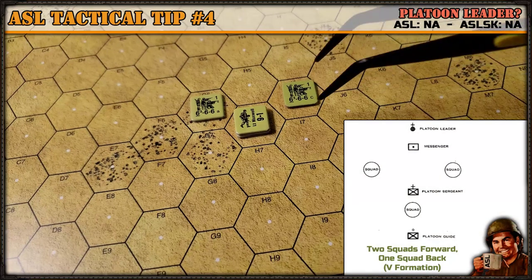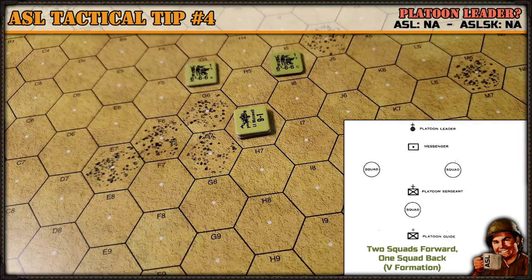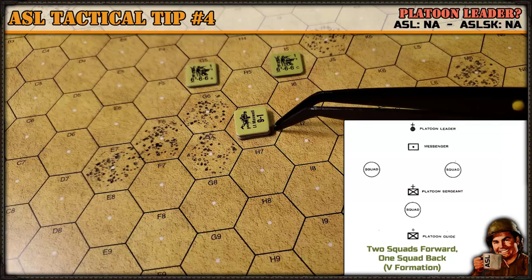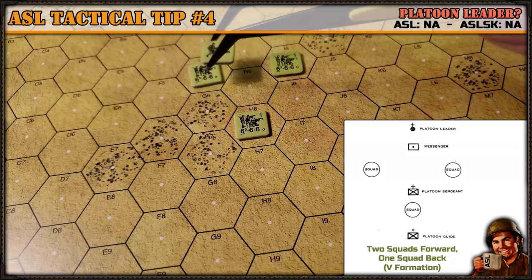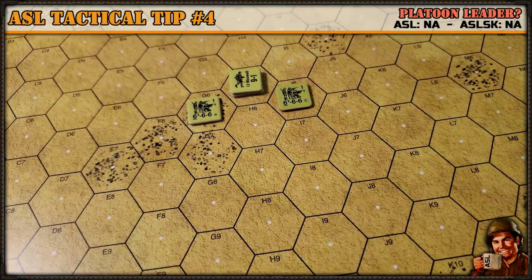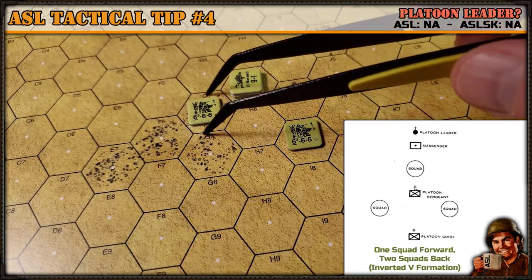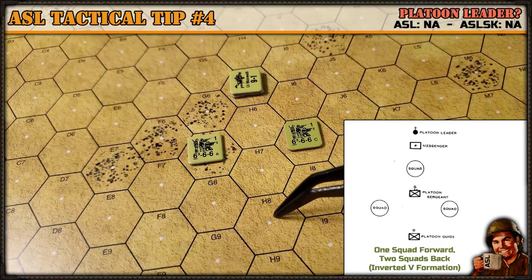The next platoon formation is the two-squad-forward, one-squad-back, often called the V formation. This allows a formation to have firepower up front with a reserve squad in the rear to react quickly. You can position the platoon leader in various spots; if it's a subpar leader you might want him in the back. The next US platoon formation is the one-squad-forward, two-squads-back — the inverted V formation.